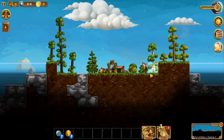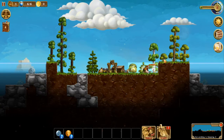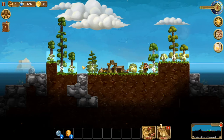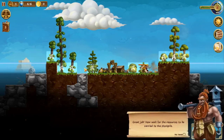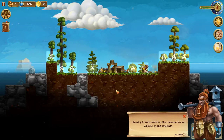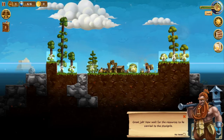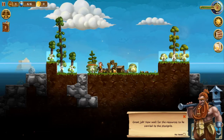This is how you cut down a tree. Cut down a few of them here. Okay, great job. Now wait for the resources to be carried to the stockpile. See how I got experience up there? Once I reach level two, that will get myself a new dwarf.